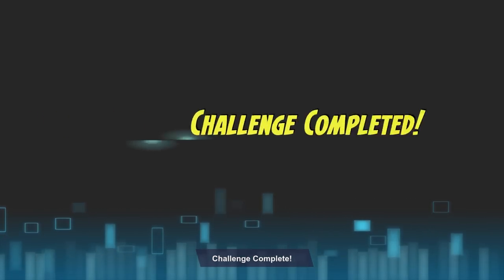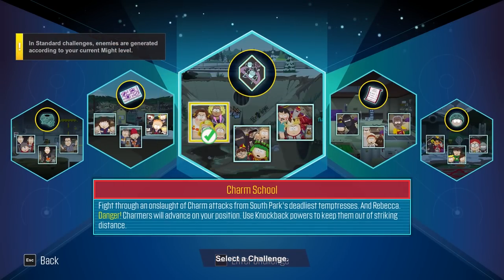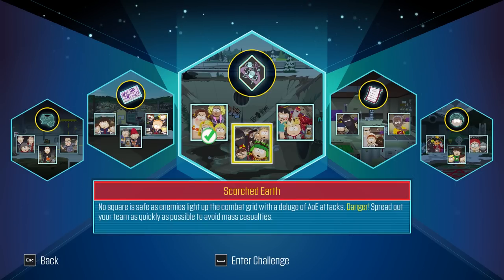So we actually got some consumables which is really awesome. I like that a lot, so that one's done. So we also have Scorched Earth: no square is safe as enemies light up the combat grid with a deluge of area-of-effect attacks. Danger: spread out your team as quickly as possible to avoid mass casualties.